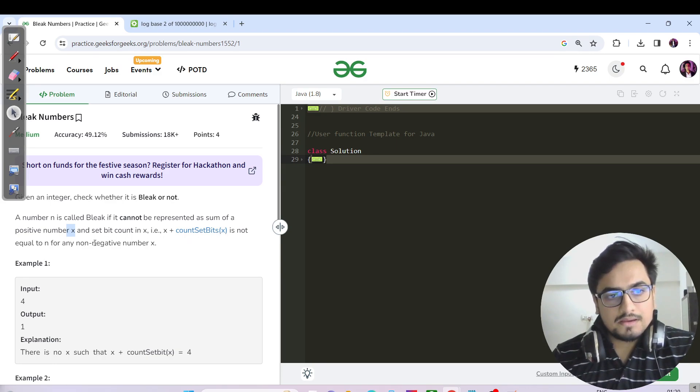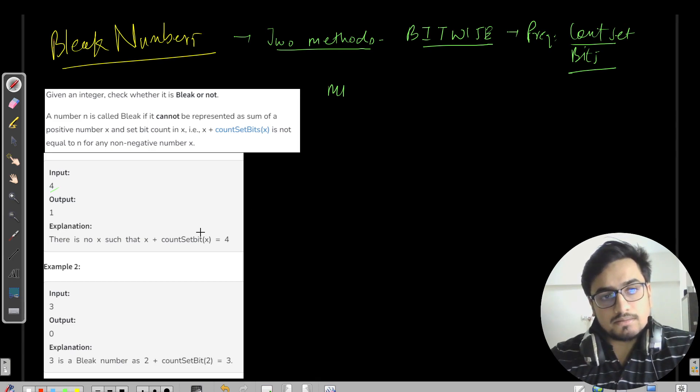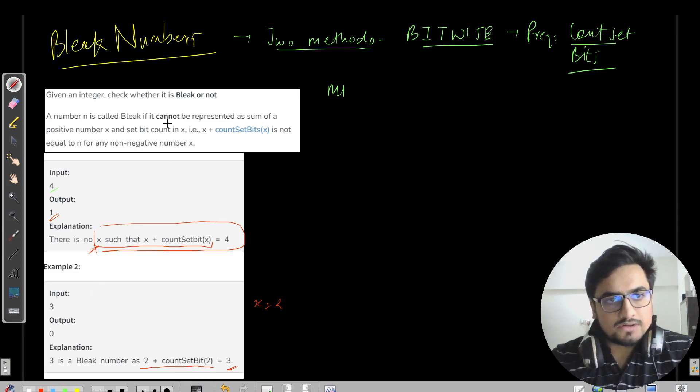We have been given an integer and we need to check whether it is bleak or not. A number is bleak if it cannot be represented as a sum of a positive number X and the set bit count in X. If it cannot be represented in this form, that particular number is a bleak number. We need to return zero if it is representable, and return one if it is not representable.